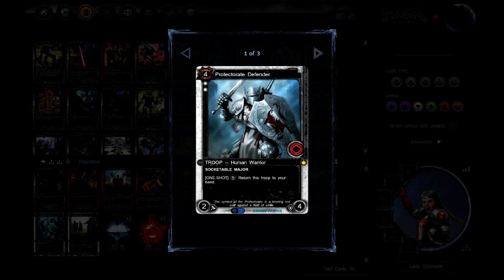We've also got the Protectorate Defender — a fantastic card. Because the one-shot returning the troop to your hand means Inspire always triggers when the troop comes into play, so you can actually get Inspired multiple times. If you have a bunch of Protectorate Clergymen in play, you play this down, it triggers the effects, then you can return it to your hand and play it again to get re-inspired. Because it has a major socket, we're using the Prime Ruby of Destruction, which deals damage equal to its attack to a random opposing troop — so you can hit something, return it to your hand, hit it again, and it'll keep getting higher values from those Inspire triggers.